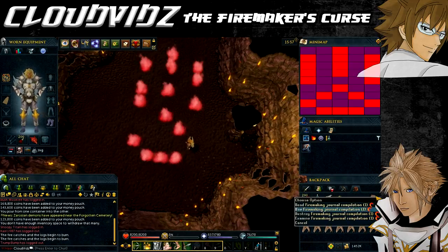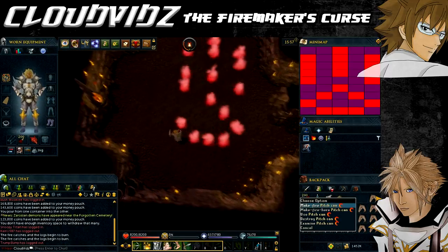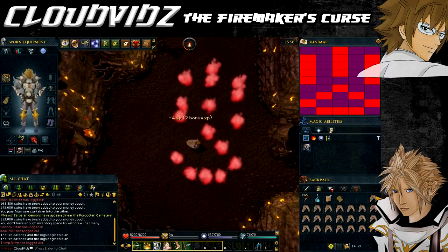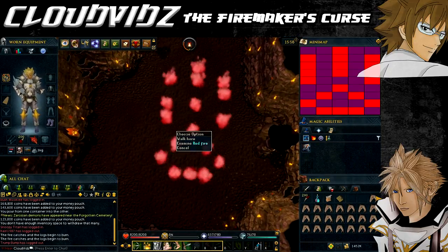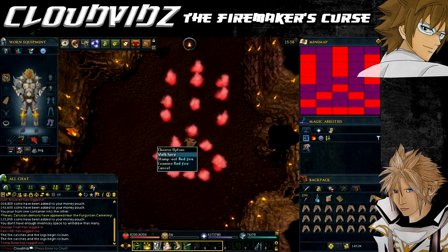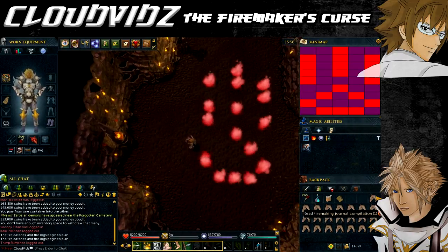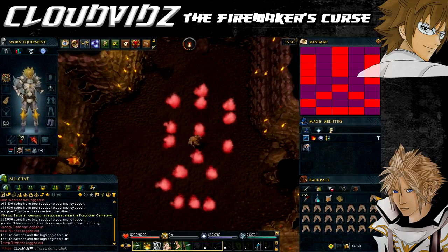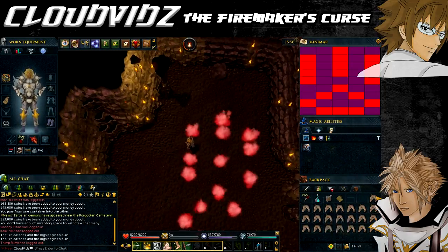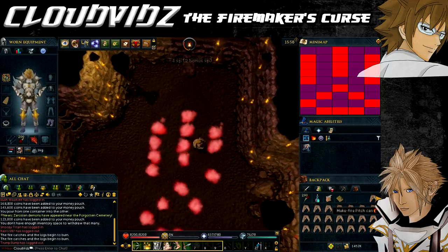The third room contains more red fires in another pattern that is shown in the journal. The journal contains guide images to complete the shapes as you advance through the caves, but I'll keep showing you on screen what shape you're going for. Like you did for the first fire puzzle, complete this following puzzle. Keep doing it in a way that you won't get stuck — if any of the fires start to go out before you finish, you can quickly go back to them and relight them.